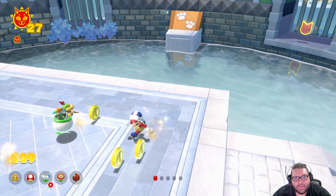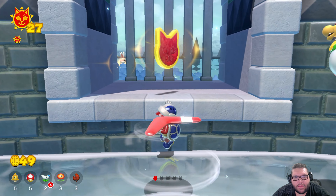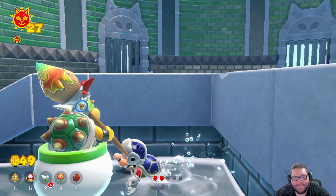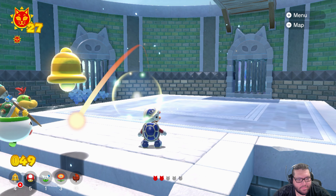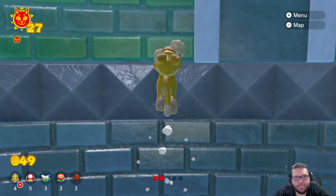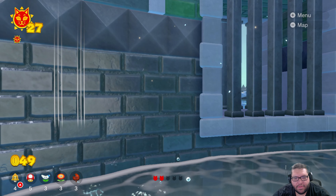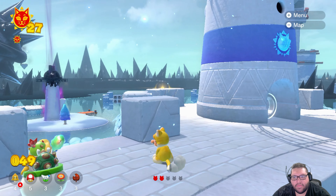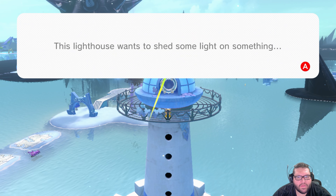A few things unlocked. Wow, that didn't get it. I was assuming we could climb up there. Yeah, we can — I just screwed that up. There we go. Let's get a free power up from up here.